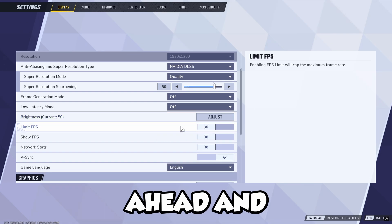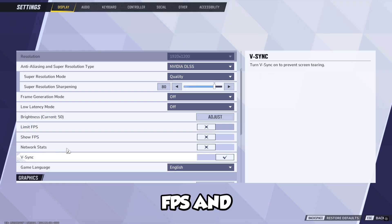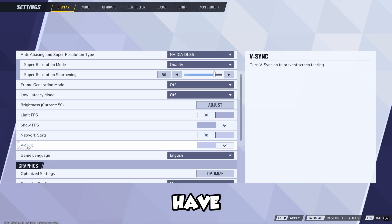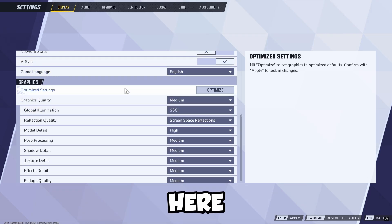You can adjust the brightness. Go ahead and make sure you have no limit FPS, and then show FPS — you can go ahead and enable that if you want to see how much FPS you have. V-Sync, you can keep that. And then let's go down to the graphics right here.